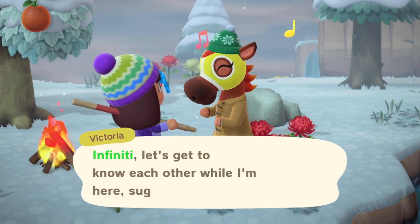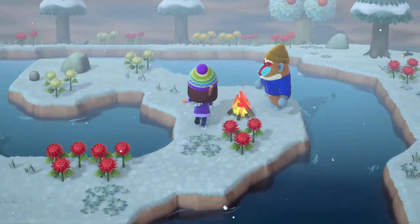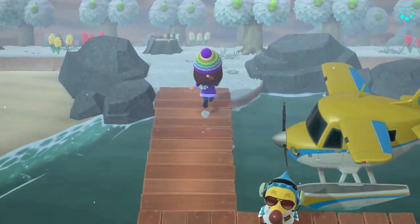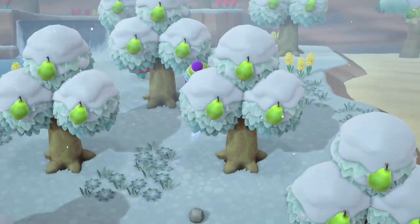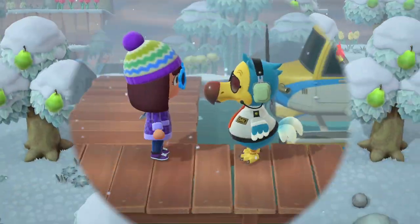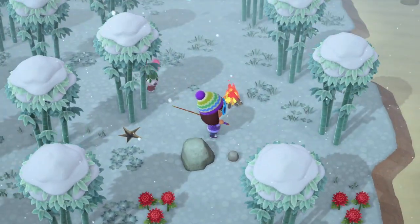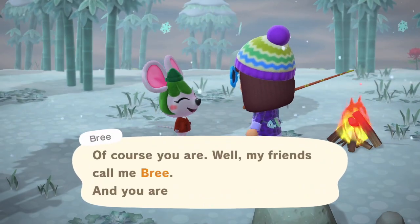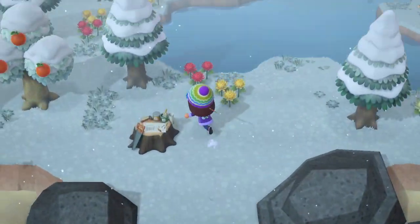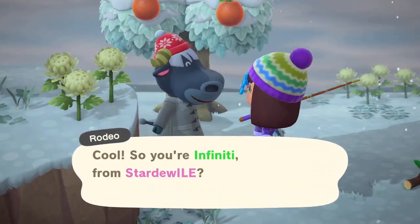Second up we have Victoria — she's cute but not for me. Third we get Boone — sorry Boone, I already have Al. On the fourth island we get Bertha — sorry Bertha. Number five is Brie — nope. And six is Rodeo — sorry Rodeo.